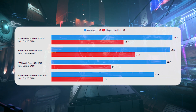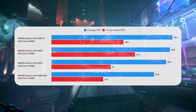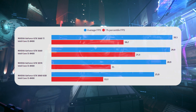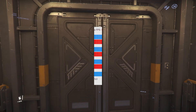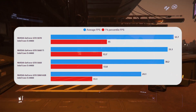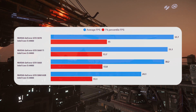Looking at Area 18 — this is a CPU-bound result. This particular scene, looking at the globe and everything going on around it, is really heavy on the CPU. As you actually move around Area 18 the city isn't this bad, so this is a worst-case scenario. There's not much to draw from the GPUs here other than the fact that all three main cards we're looking at are capable of performing around the 30fps mark, which is what we're aiming for.